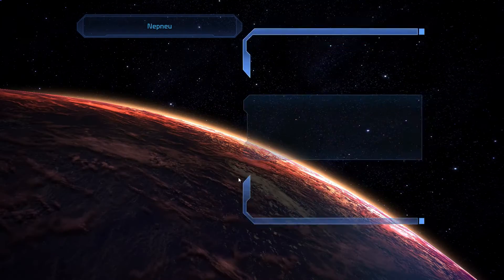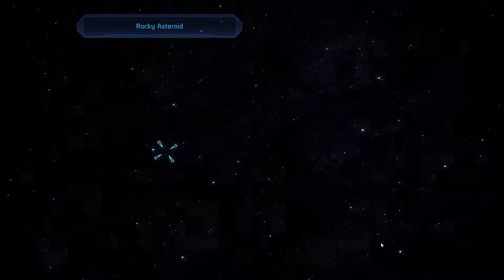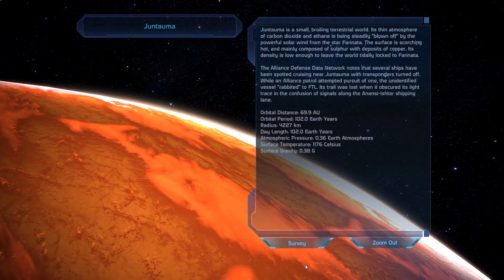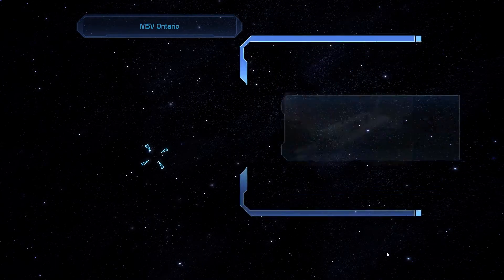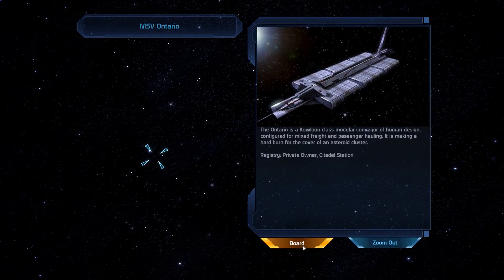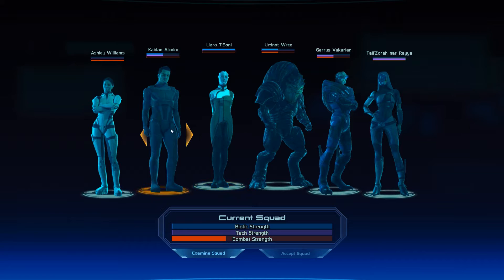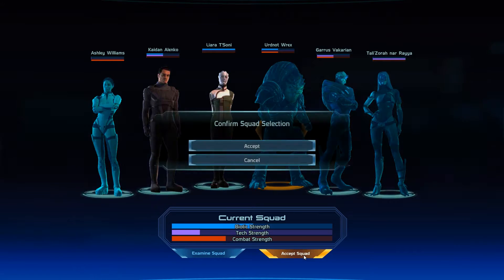Inside the system we can do the usual planet scanning. Some thorium here, a rocky asteroid with some magnesium over there, another Parothian data disk to further fill the collection, and then the MSV Ontario. The UNC Hostage mission will play out on this ship, and we acquired that mission very early in the game in one of the Citadel elevators. The report actually specifically stated that we would be facing fanatical biotics.